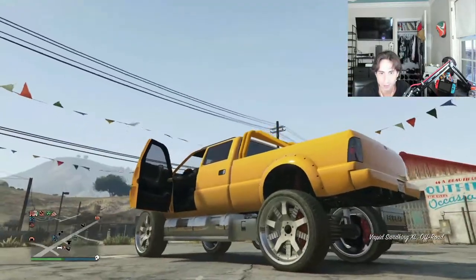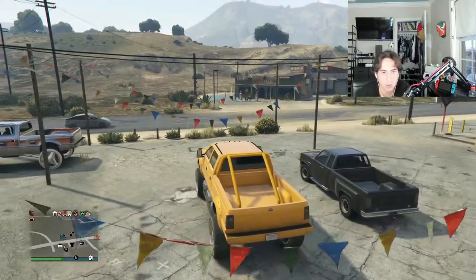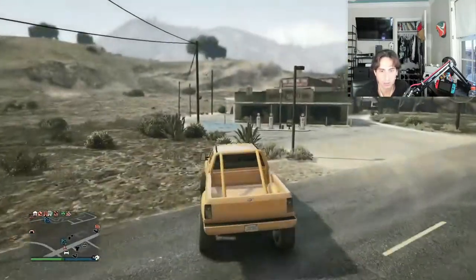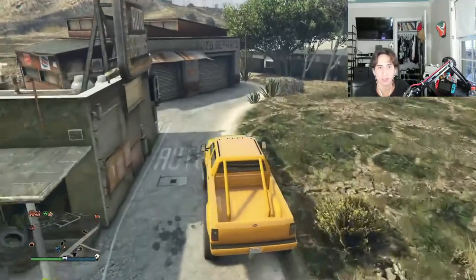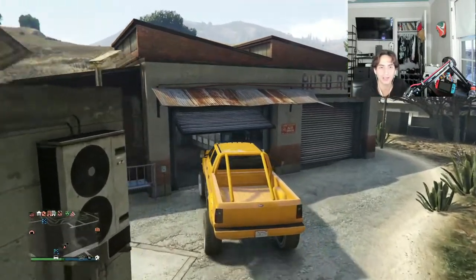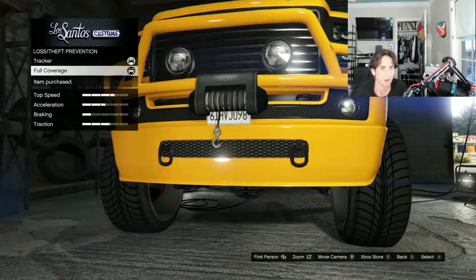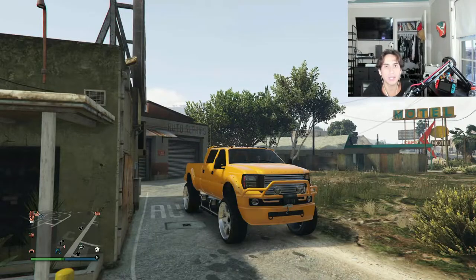Now that you've found the Sand King, simply take it to a garage and save it, or head over to Los Santos Customs and put insurance on it. Put a tracker and full coverage on it — boom, the car is yours. That's how you get the super rare Sand King with unselected white rims in GTA Online.